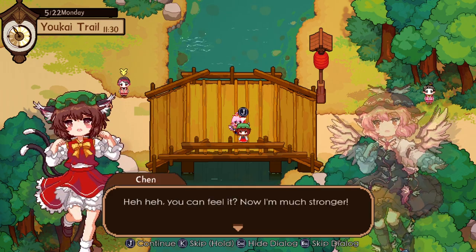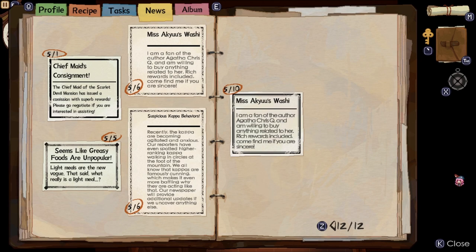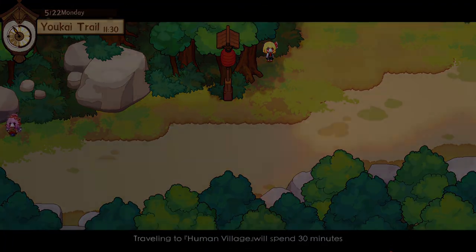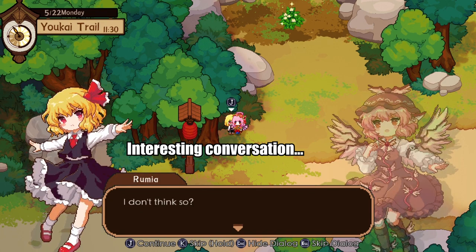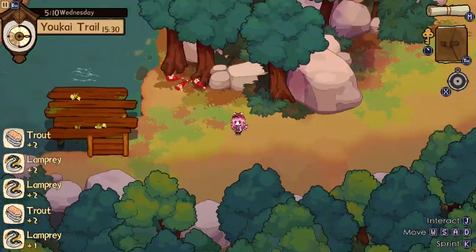Now let's talk about the actual gameplay loop. The game flow is broken up into days, each composed of a day portion and a night portion, both of which can be skipped individually. During the day, Mistia can collect or purchase ingredients, travel between locations, talk with different characters, and work on various requests. By default, gathering ingredients and changing maps takes increments of time. Ingredients are only found on certain maps, and some only appear at certain times.